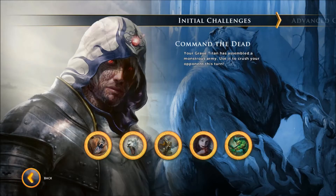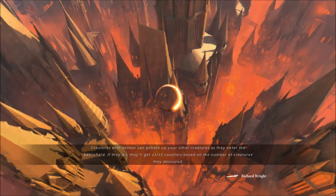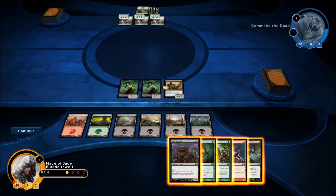Hey guys, Blue Delta Wolf here. This is Magic: The Gathering 2014 and this is a quick guide for the challenges. This one is called 'Command the Dead.' I've had a little look at it, played around with it, I think I figured it out. I haven't actually done it yet but I wanted to save that for the video. These challenges are looking fantastic already — even the first one was a bit of a challenge.